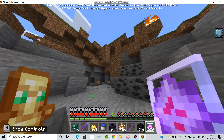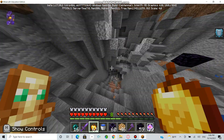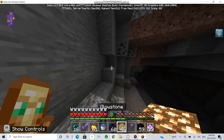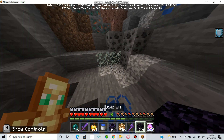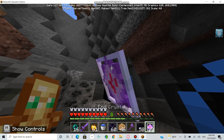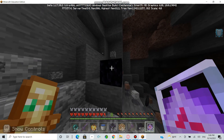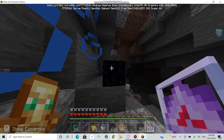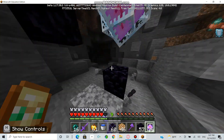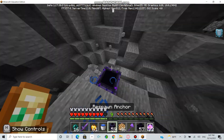Yeah, it takes away most of the fire. End crystals — many people don't realize it — but they actually make a big explosion. Look how big of an explosion it's gonna do. It actually does a big explosion, and if you keep it up, it's gonna do a bigger and bigger explosion. It's just a nice wombo combo.